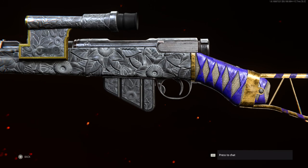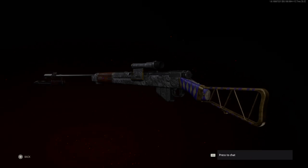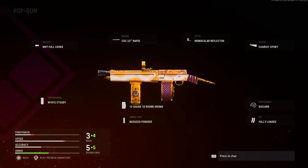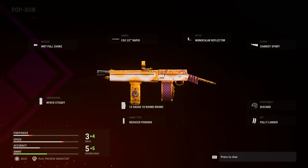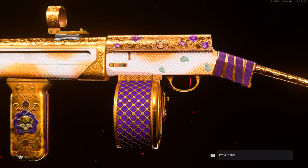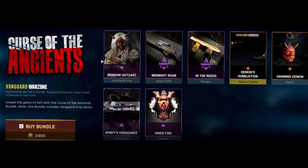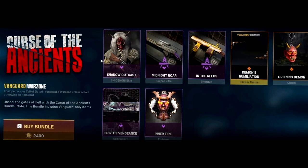Looking at the blueprint itself, it's purple with an interesting art style featuring flowers. The other weapon included is the Pop Gun for the Gracie auto shotgun with the full choke barrel, rapid barrel, reflector optic, chariot sport stock, discard proficiency, fully loaded kit, reduced power ammo type, 10 round drum mag, and steady underbarrel. It's actually a nice blueprint but I'm not sure about using that shotgun. Other items included are the Demon's Humiliation kill cam theme, the Grinded Demon weapon charm, the Inner Fire emblem, and the Spirit's Vengeance calling card.